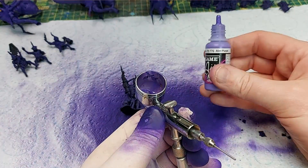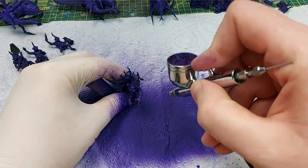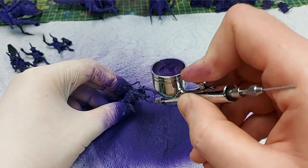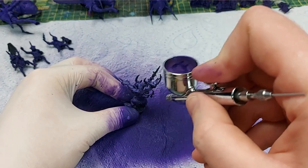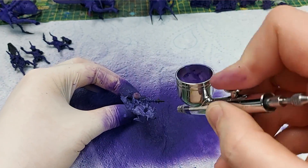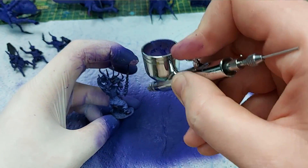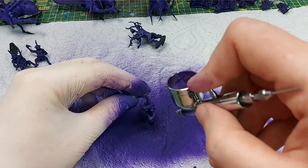Once they are all complete, we're going back with just alien purple to provide a zenithal highlight from the top. I still want it to look as though there is some lighting on the top - the hexed lichen is very very dark, so we're just going to go from the top and the sides with alien purple.